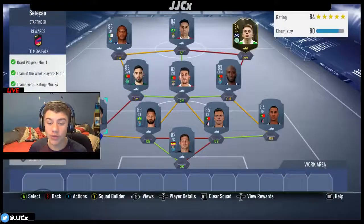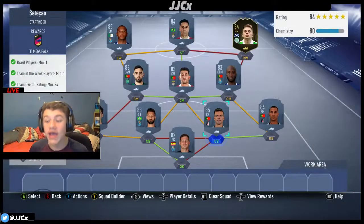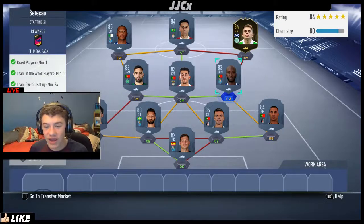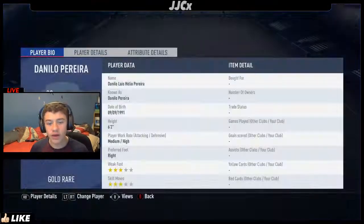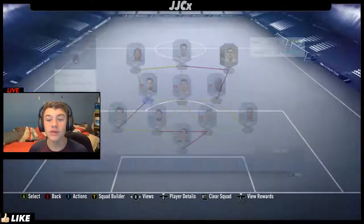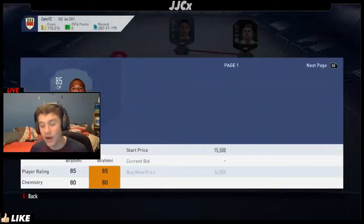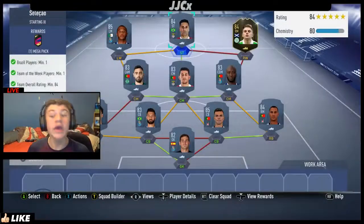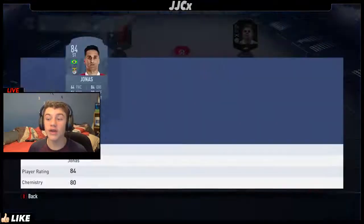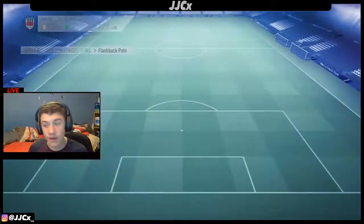In goal we've got Casillas. Left-back we have Malcom. Centre-back we have Felipe and Pepe, then Riccardo Carvalho. In midfield we've got Perea — is that Danilo Perea? Then we've got Pizzi, Bruno Fernandes in central mid, Brahimi — he was extinct for a while but he's back on the market now so you can go get him. Then we have Joao Felix up top, and our in-form is going to be Forrest, who I've already got from an 84-plus pack.